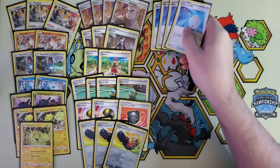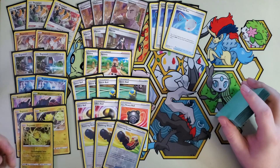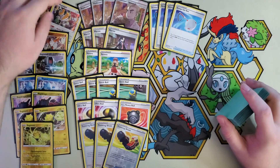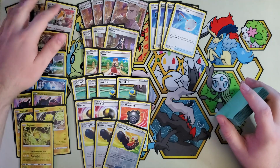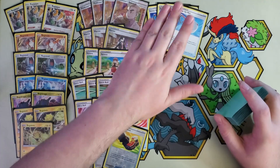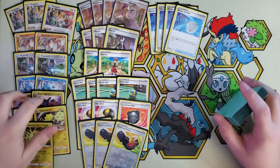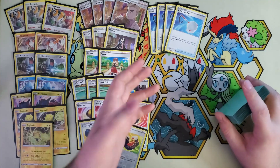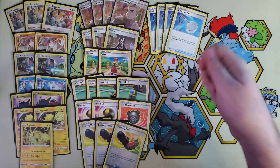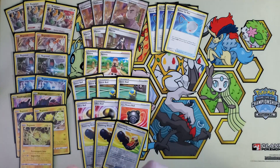We've got four copies of Scoop Up Net. They all have three retreat costs except for the Evolving Skies Eleki which has a retreat cost of two, and Gigas has a retreat cost of four, so they're really chonky — can't really use Air Balloon too much here. Scoop Up Net helps us pick them up and pivot, also in tandem with being able to use Dragon's Horde and pick it up and move it again. And in some situations you can use Gigas' ability, scoop it up, put it back down, and do it again. Super strong plays.